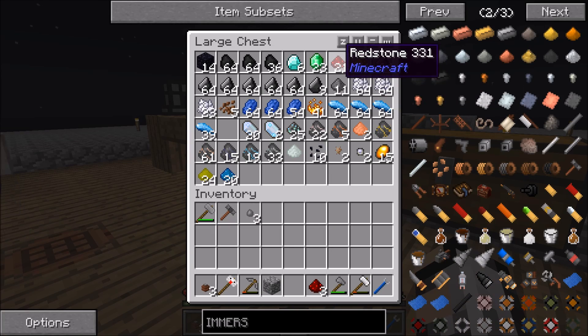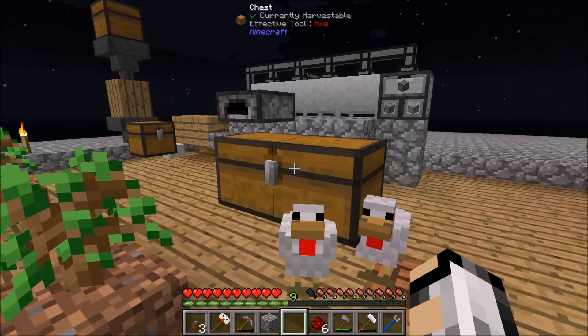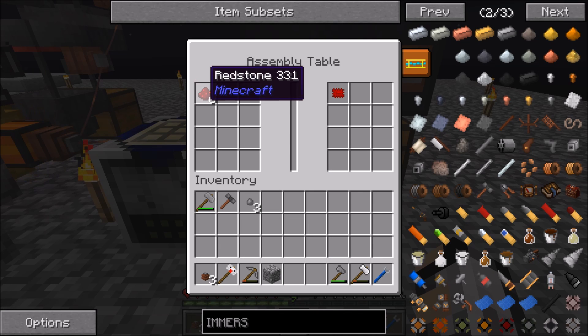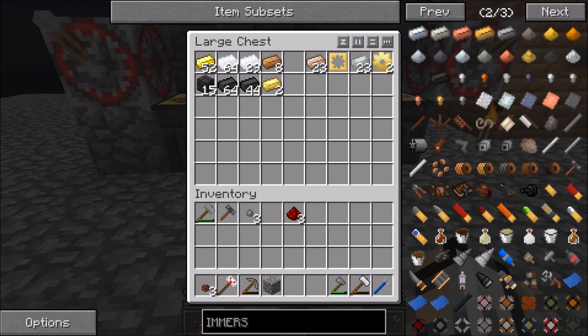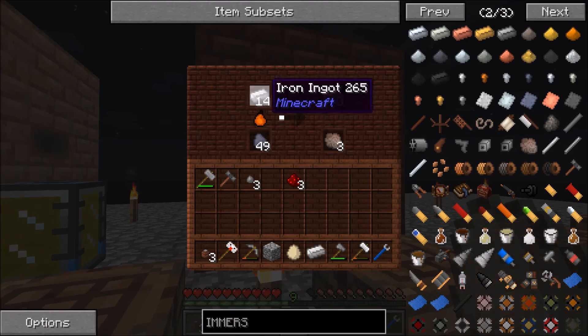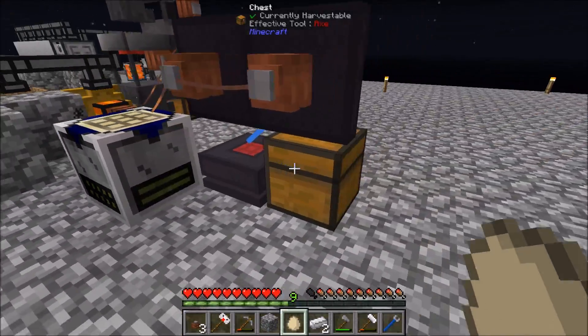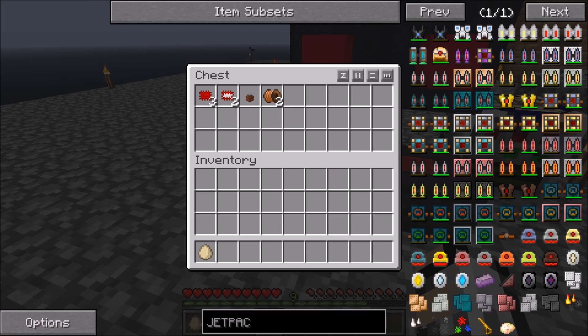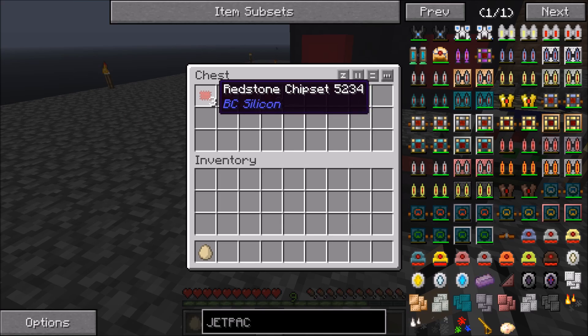So we're going to make some iron chipsets and some redstone chipsets. We'll always need these redstone ones, so we'll make a few of them to start off with. I'll set these going — put them in there and take some out. We'll save that for the iron chipsets. I'll take some iron from here — I only need two. I'll have to smelt some up. I'll wait for that to finish making off camera and then I'll be right back.